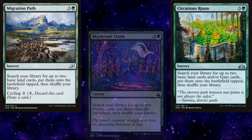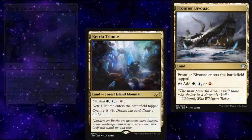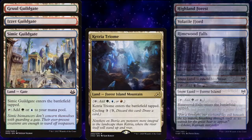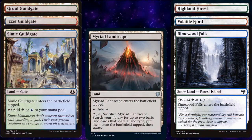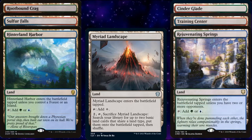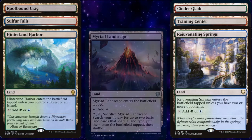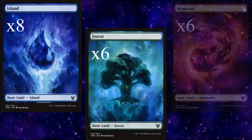Our lands consist of Command Tower, Exotic Orchard, Frontier Bivouac, Ketria Triome, the Guild Gates, the typed Snow Duals, Myriad Landscape for extra ramp, the check lands, two of the enemy bond lands from Commander Legends, along with a Cinder Glade that can be fetched by our ramp that cares about forests, six forests, eight islands, and six mountains.